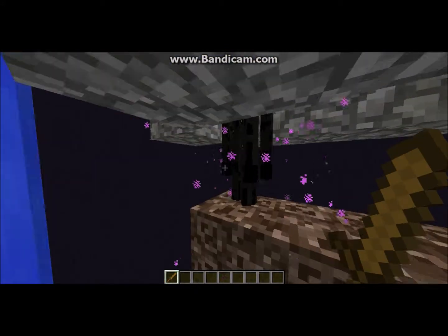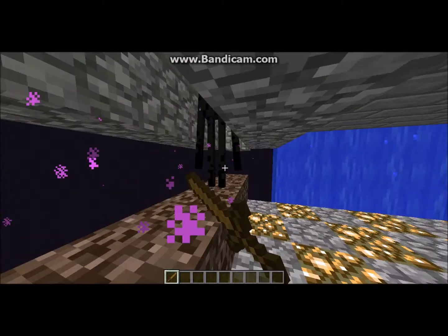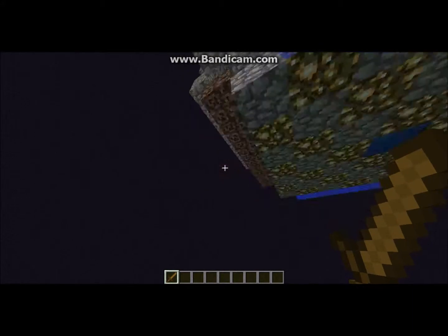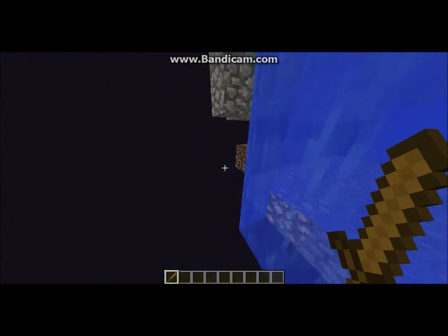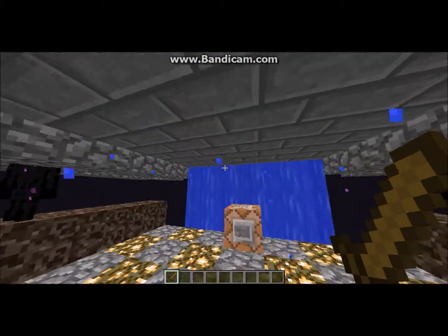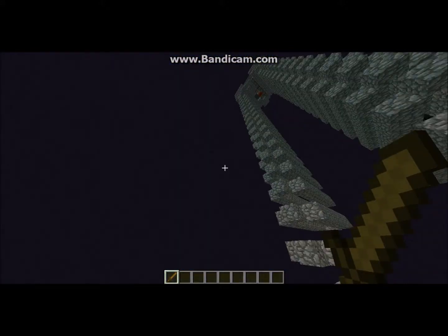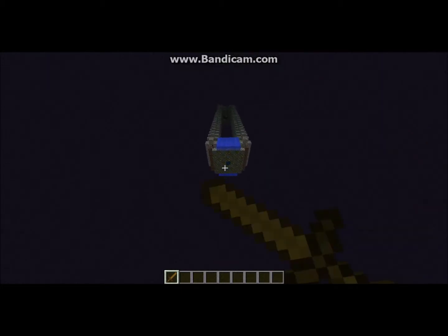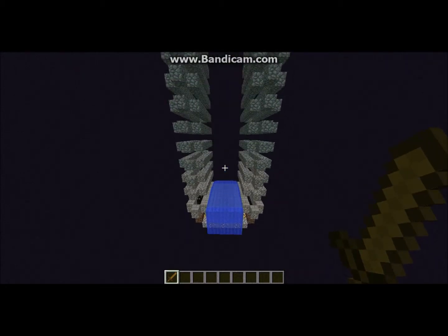It's completely safe from the inside — the Enderman can't see you at all. The only way they could possibly see you is if you look up at them like that. The reason it's called the Ender Mini is because this thing is freakin' tiny for an Enderman farm.